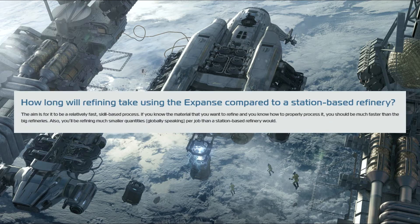The fundamental question being asked is: how long will refining take using the Expanse compared to station-based refineries? They say the aim is to be relatively fast — it's going to be a skill-based process. If you know the material and know how to properly process it, it should be much faster than the big refineries. That key rhythm between how quickly a prospector can get out, prospect, bring it in, have it refined, and have cargo ships lined up is really one of the hallmark reasons to purchase the Expanse.